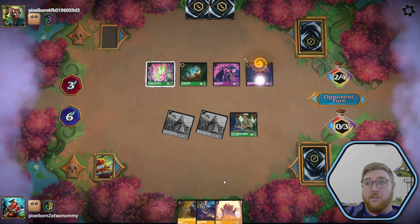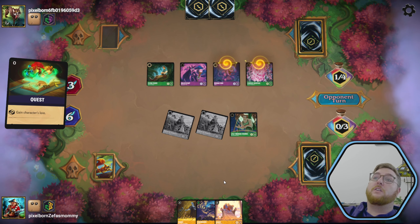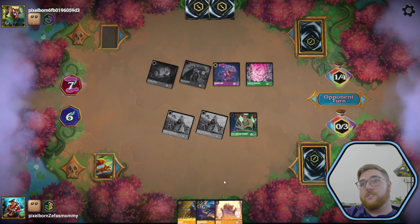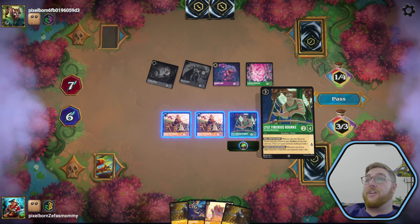There's the snake to bounce the merfolk, then they play the merfolk again. They quest for two with Maleficent and quest for another two with their Flynn Rider. We missed the ink again — terrible news.